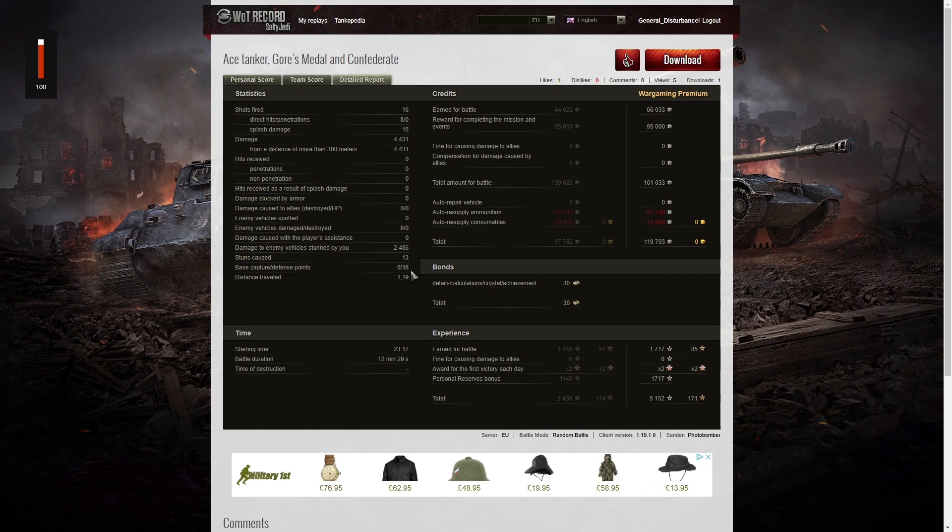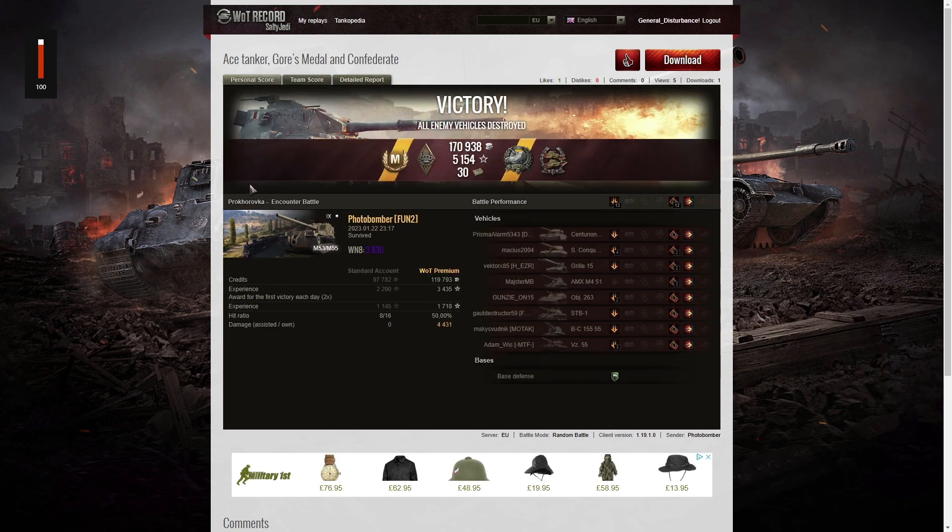He also got 38 defense points when he reset the cap on the Gorilla. 66,033 credits from the game on a premium account, 95,000 for completing a mission — 161,033 credits altogether. After ammunition, resupplying consumables took away about 119,793 credits profit. He got 30 bonds for an achievement, 1,717 XP times two for the first victory, the same again from personal reserves, and 5,152 experience points altogether. An Ace Tanker, Causse, and a Confederate — a nice bunch of medals. That's a good game; I'd be happy with that one anytime.